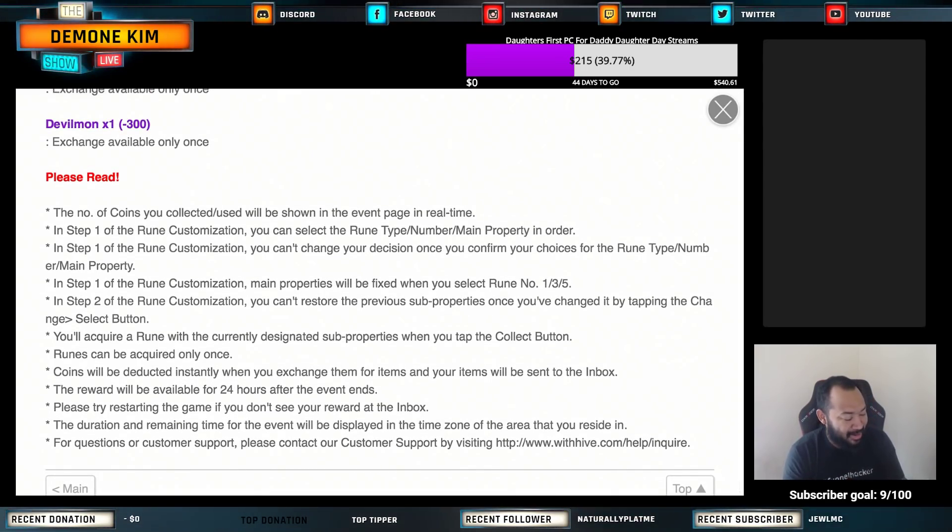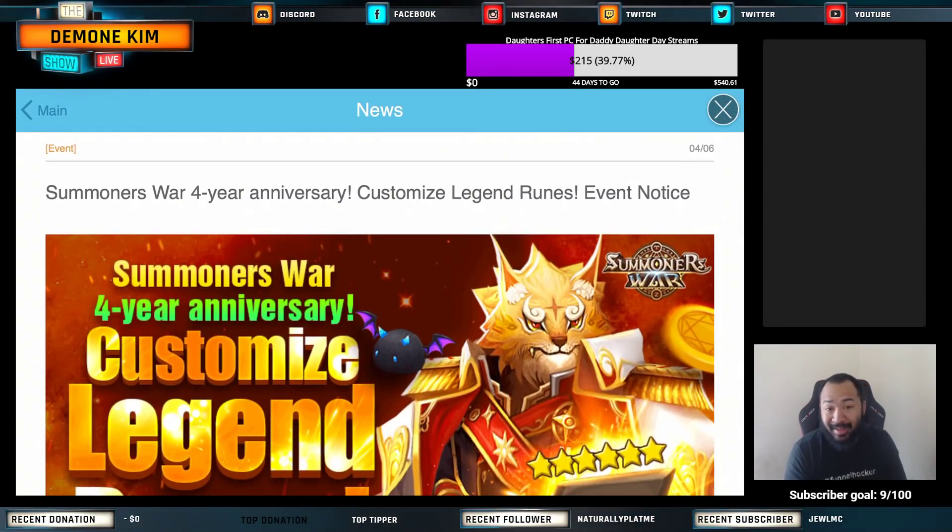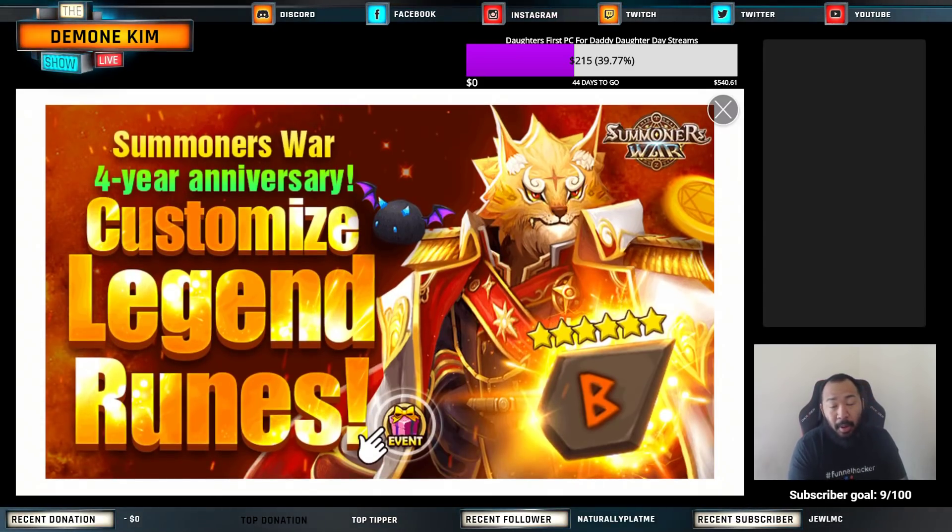The number of coins collected and used will be shown. Step one: you can select the rune type, number, main property, and order — you can't change your decision once you confirm. Main properties will be fixed when you select slot one, three, and four. Step two: you can't restore the previous sub-properties once you've changed them, so make sure your substats are good before tapping collect. It doesn't sound like there's a cap to how many coins we can get, but we'll just have to wait and see because this event seems really OP. This is going to be one of many parts of the four-year anniversary.